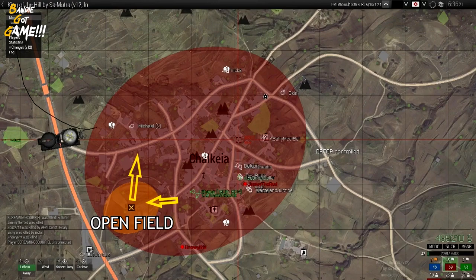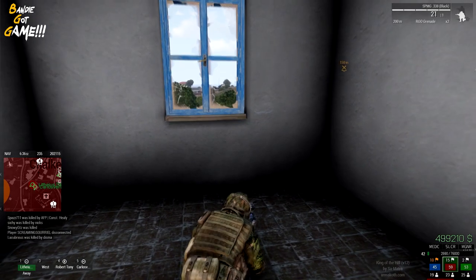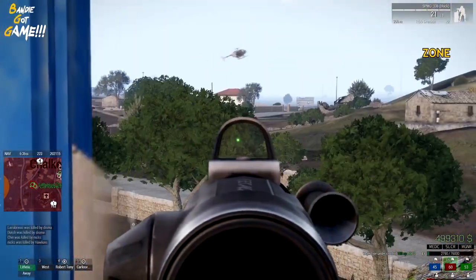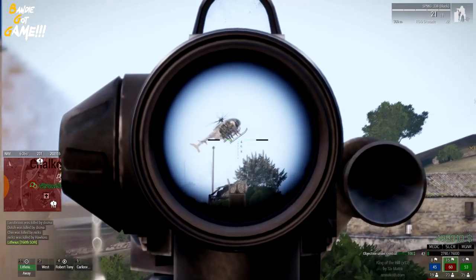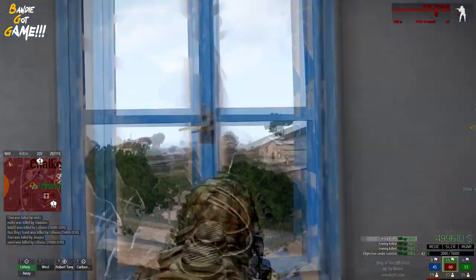If the priority zone moves to an area that crosses a lot of open ground, it's actually better to let go of the zone and move to another intercept point. If you try to chase the zone into open areas, you'll be an easy target. A lot of people want to stay in the zone no matter where it goes, but you can't get points when you're dead. Be patient and learn when to let it go.